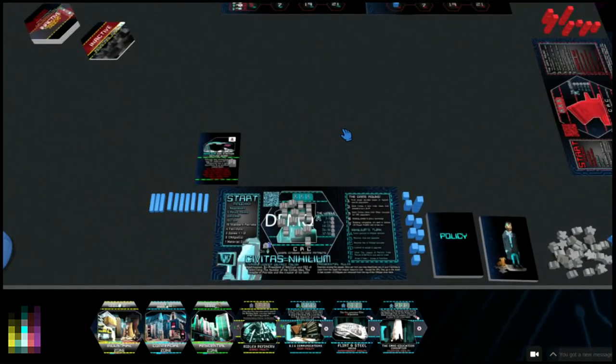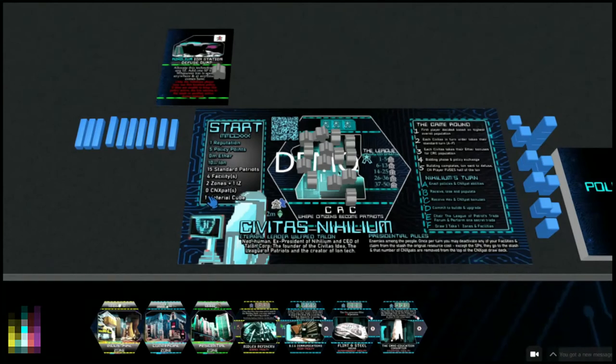Facilities and zones are done. Zero CN expats for CN - it makes no thematic sense for people to be leaving their city at the very beginning. They do get a material cube. Activating and deactivating material cubes: you pick a material cube from the right-hand side, which is your inactive stash, and stick it over on your left-hand side, which is your active area. Your money, CNX pack cards, ion, ether - everything goes on the left-hand side active area.